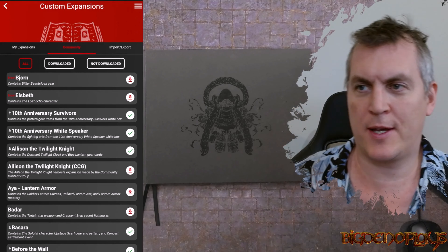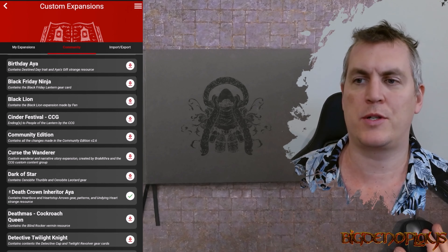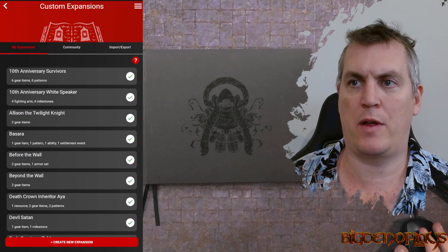You can actually go and add expansions and community expansions, which is how you get access to all of the white box content. I've added all of those.